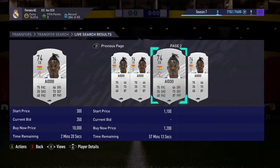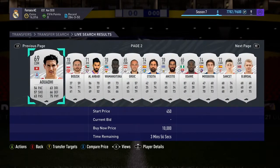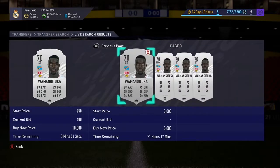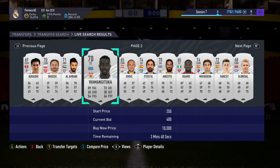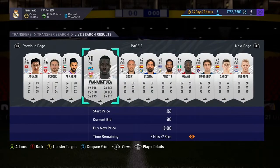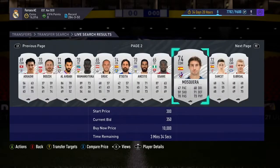I managed to get someone for 400 coins earlier and he sold for 3k — that's the type of profit you want. It's going to be time consuming; you need minimum half an hour. There's a gold player here with a bid of 400 coins selling for 2k, so I could make about 1.5k after tax. He's expiring in 3 minutes 40 seconds, so if you want to monitor him, press A for actions and add the player to transfer targets.